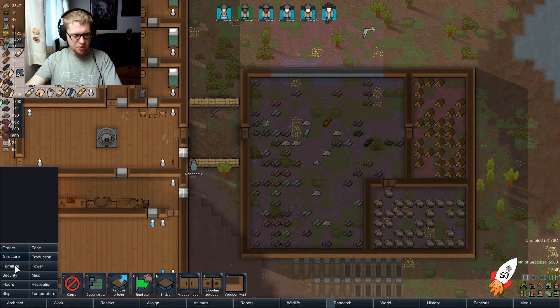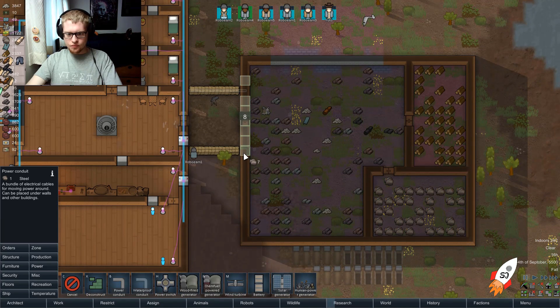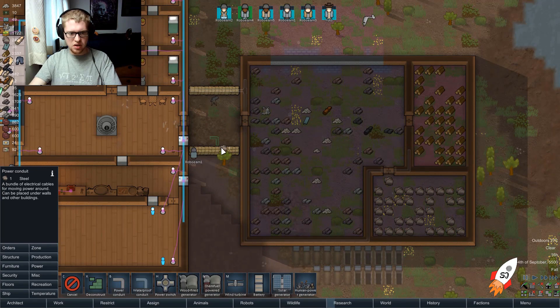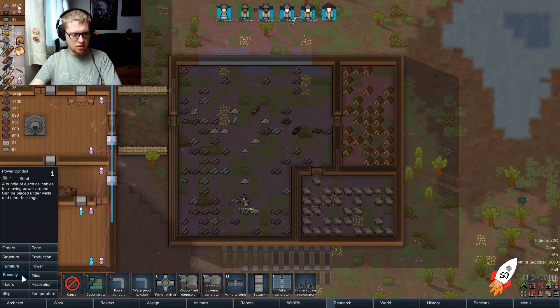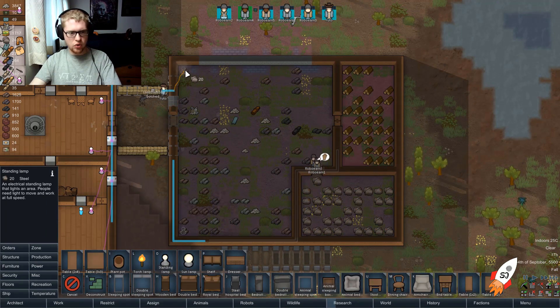Now let's get some power over here too since we're under a roof. We'll run it down this way, because that creates a dynamic where I know I'm not going to expand over there due to the graveyard — but it'll allow us to use this area here. Furniture, standing lamp — we'll have one in all corners.